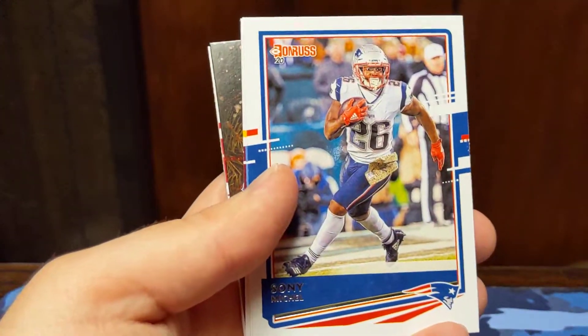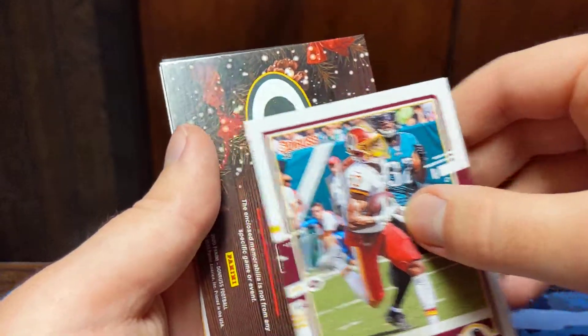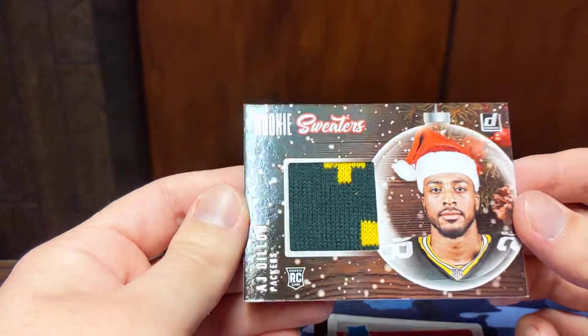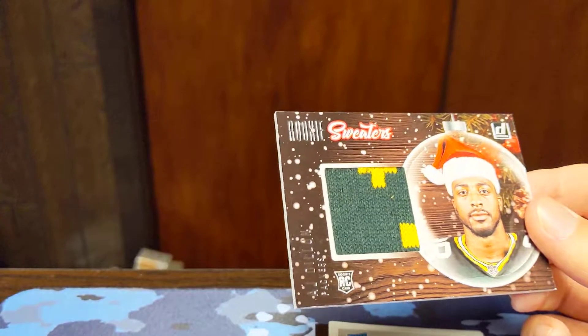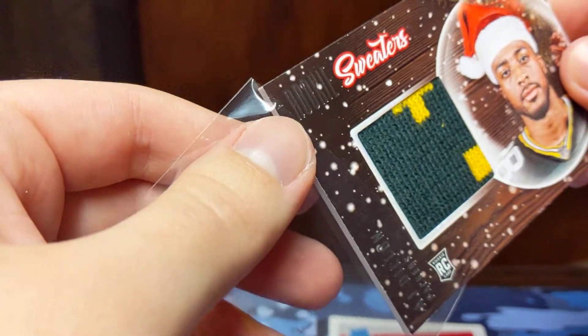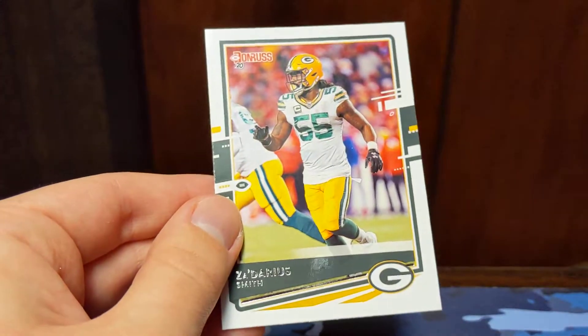Chase Winovich, Sony Michel, Mike Williams, Kola Mack, Terry McLaurin, and it's going to be a Packer — AJ Dillon. Well, at least we got two colors on that. I've seen so many of these that have just one color and it's real boring. I don't think AJ Dillon's gotten much playing time, if any at all, so I'm not sure if this rookie will pan out, but we'll have to wait and see. And we got an Isaiah Simmons rated rookie and Zadarius Smith and Kid Reporter.